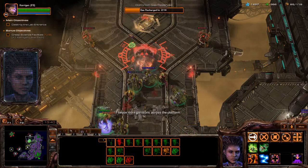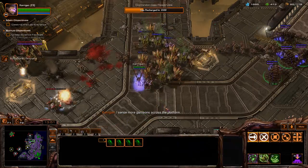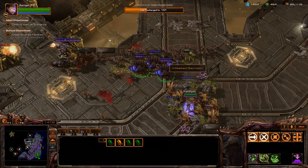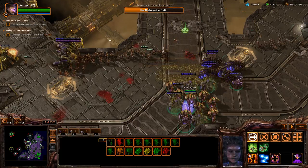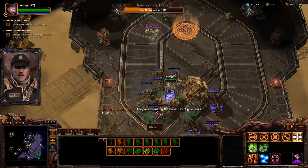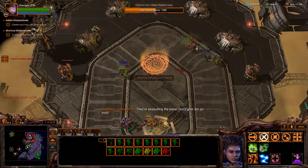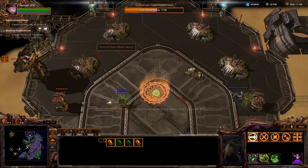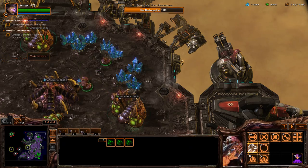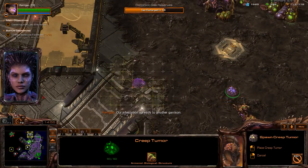It has these little dog things. I sense more garrisons across the platform. Oh look, a Thor — time to take that guy over. He's ours now. Let them deal with it. We move everybody up here. They're assaulting the base, don't give them an inch. Our forces are under attack. These are both my guys — I love it. Got to make some more roaches. Our infestation spreads to another garrison.